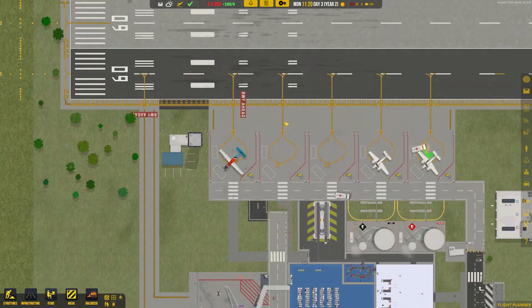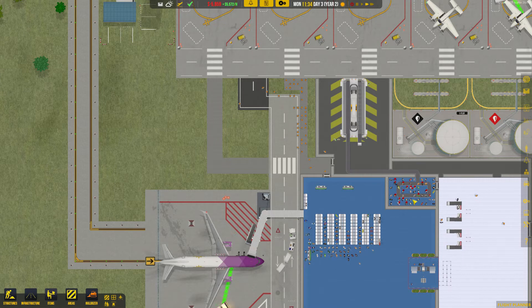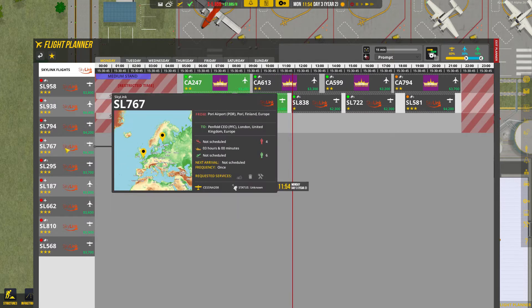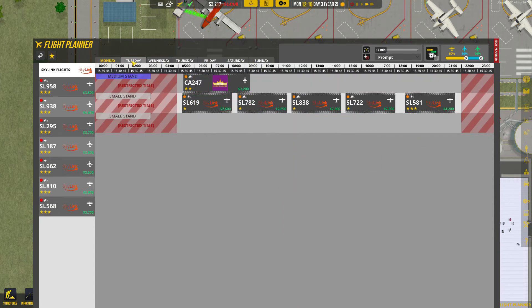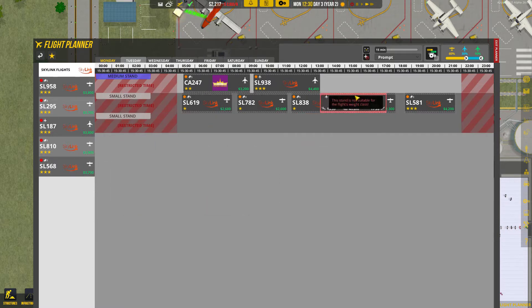I'm not going to put this one on as baggage because we've already got two stands using this. It's going to get quite busy I imagine. So now I've got the flight planner open over this stand up here, so we can start scheduling some more flights. Let's get some of these big money ones in - we need a bit of money. Do them for today and then Tuesday. Oh, that's a big one - let's get that on there, and that one as well.